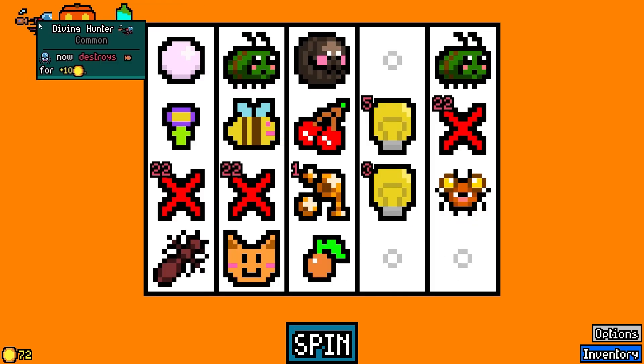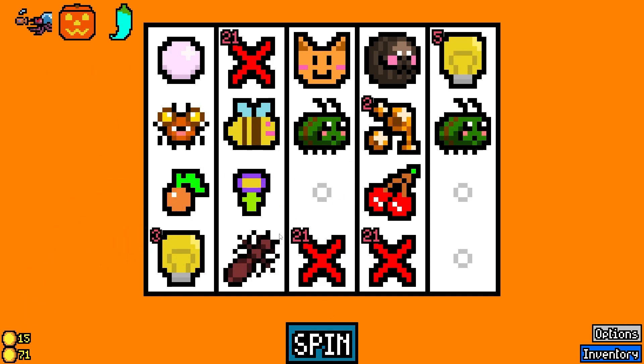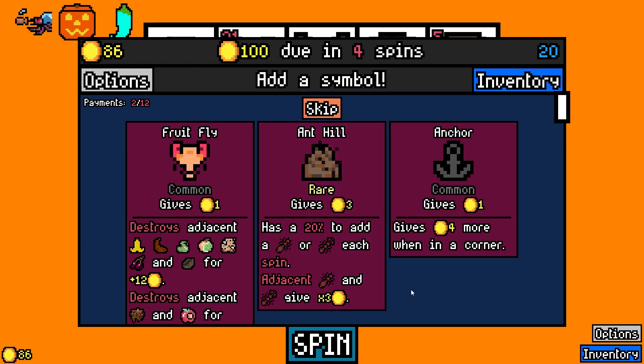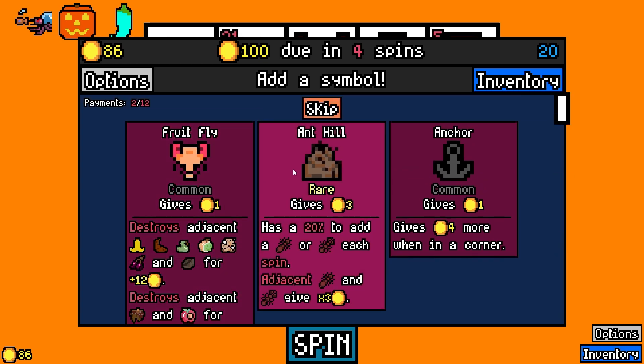I hope we find that spider that can eat the aphids, otherwise we're gonna be stuck with a lot of junk. The anthill! It has a 20% chance to add an ant or a soldier ant each spin. Adjacent ants give times three, and then the fruit fly, the bad banana, the droopy pear — this is hilarious. I'm gonna take the anthill though.